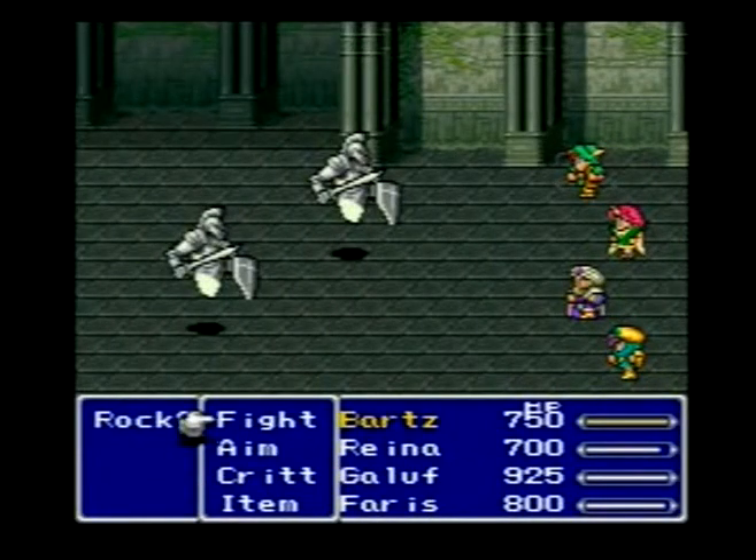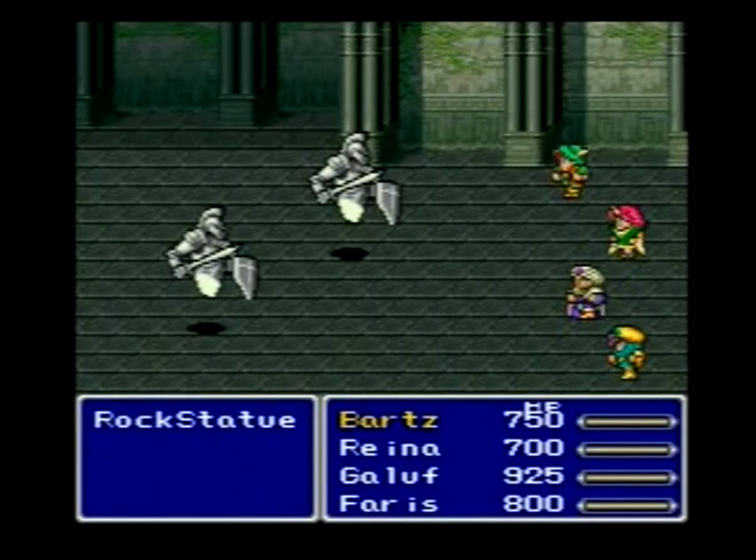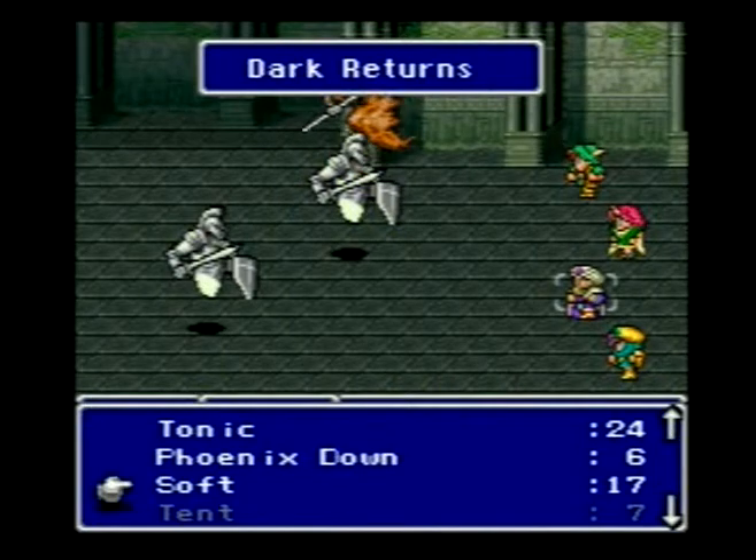But you might not have Level 5 Doom, because it's a really easy skill to miss — you need to be on a certain level and stuff. So if you don't have that, you can just go and buy softs, or you can buy gold needles. And if you're playing the GBA game, it's going to call it gold needle.